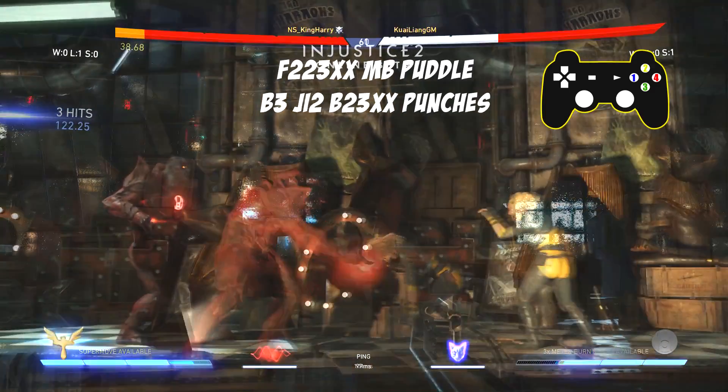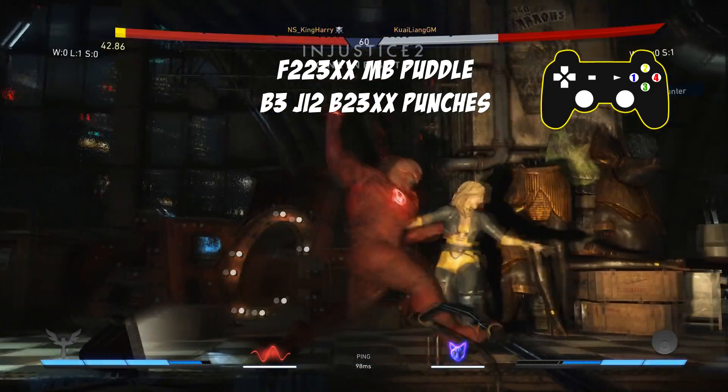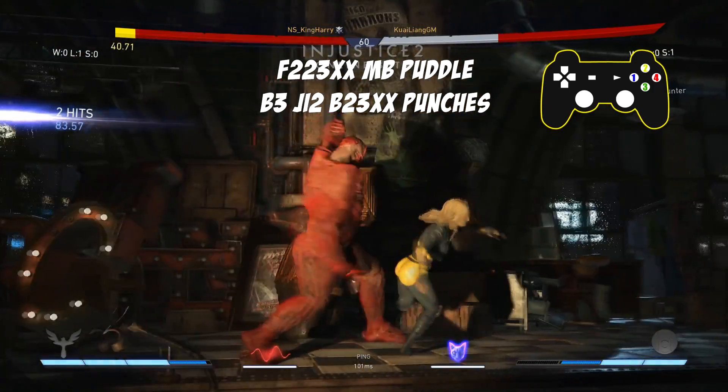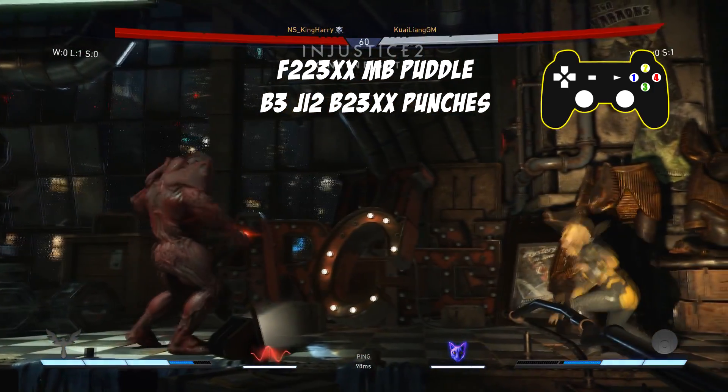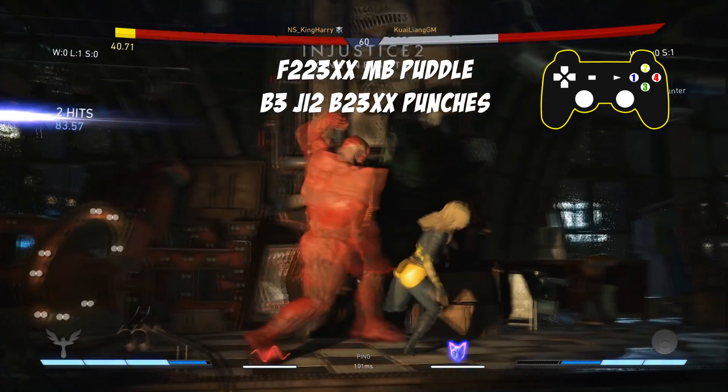This overhead does allow you to mix between the low puddle and the 3 button, so you can keep your opponent off guard with this mix. But beware — the puddle is unsafe, so if you go with the puddle and your opponent blocks it, you will get punished.